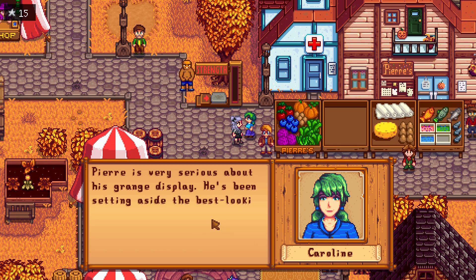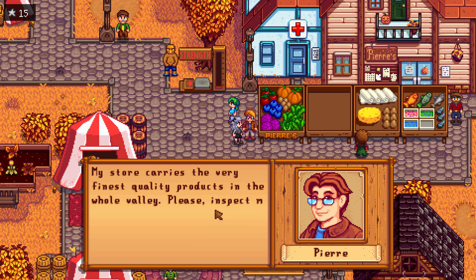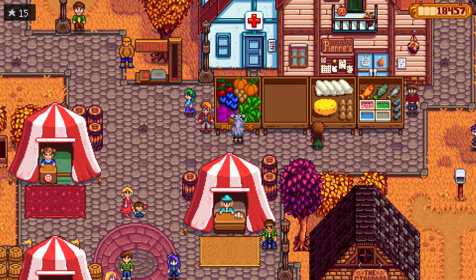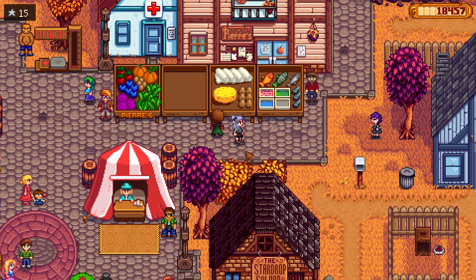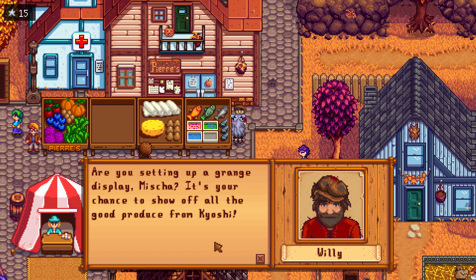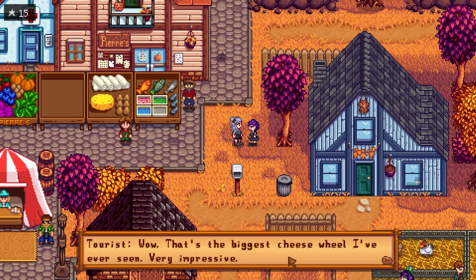Harvey says Pierre is very serious about his grange display — he's been setting aside his best produce for weeks. Pierre's display has blueberries, tomatoes, eggs, pumpkins, and bok choy. Marnie says her display is pretty weak compared to Pierre's, but she's got a massive wheel of cheese. Willy has all his fish and bait set up. That tourist agrees — biggest cheese wheel they've ever seen!